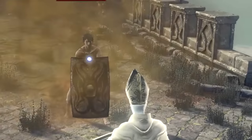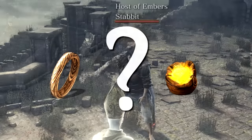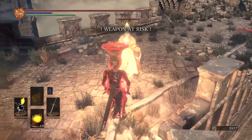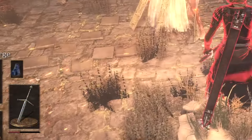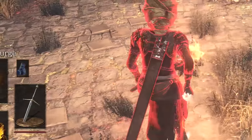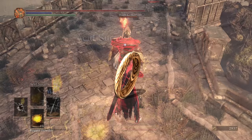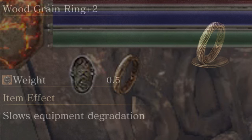Also note that when breaking gear, as the caster you will hear no sound effect, but can only see it break visually. As for counters: repair powder always heals 150 durability — much more than even the most perfect acid surge cast — but it cannot fix broken weapons. The woodgrain ring, which reduces durability loss, does absolutely nothing. It only counters crabs.